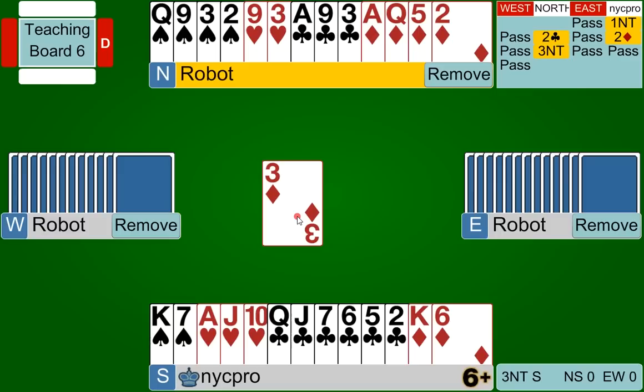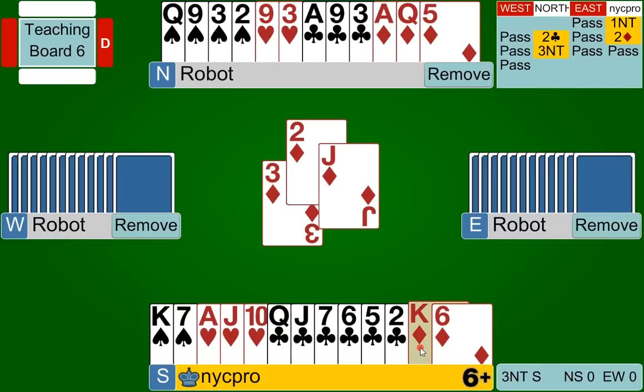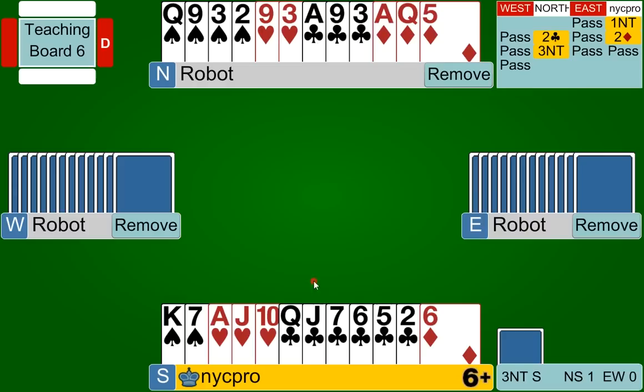We know they don't have jack-ten-nine because they would have led the jack. So even though this lead doesn't give us a ton of information, we have some idea of what it is supposed to be. If playing clubs is our best strategy, we probably want to win this trick in our hand so that we can take a club finesse — we have the queen-jack in our hand and the ace in dummy. We play a low diamond, the jack gets produced by east, and it seems now 100% that west has the ten. They did lead fourth-best so they should have an honor, and if east had jack-ten they would have played the ten and not the jack. These are little tidbits you can gain from your opponents just by the way they play their cards.